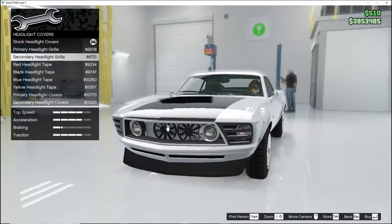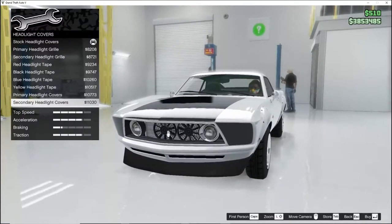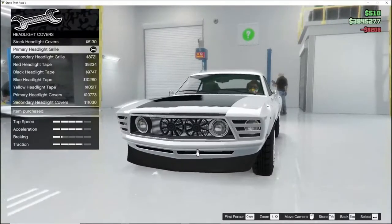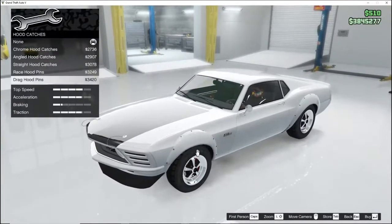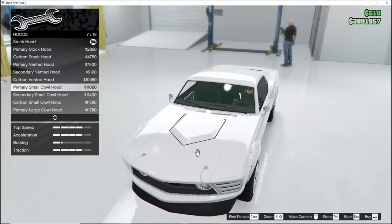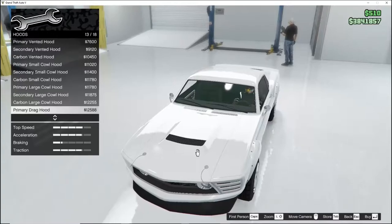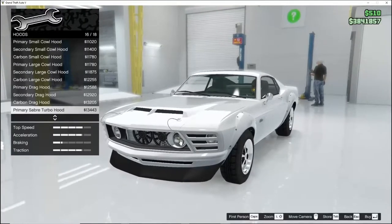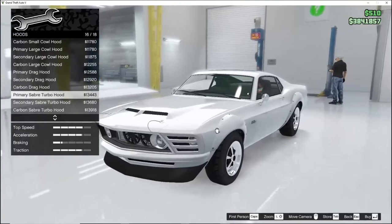Headlight covers — you can cover the headlights. Tape grill, or just cover it so then you only got these two lights that work, or you can just stick with all of them. Me personally I'm going with the covered one because I think it looks cool — looks more mean. Hood — drag hood pins. Different kinds of hoods: primary small cow hood, got the carbon secondary, primary large cow hood, secondary carbon, primary drag hood — that looks nice, carbon secondary. Saber turbo hood, carbon secondary. I feel like that looks nice so we'll go with that one.